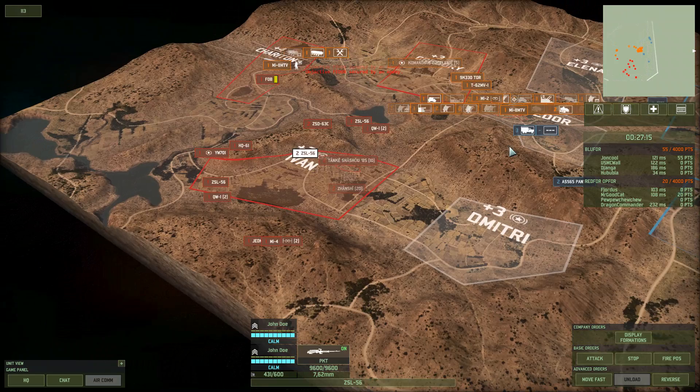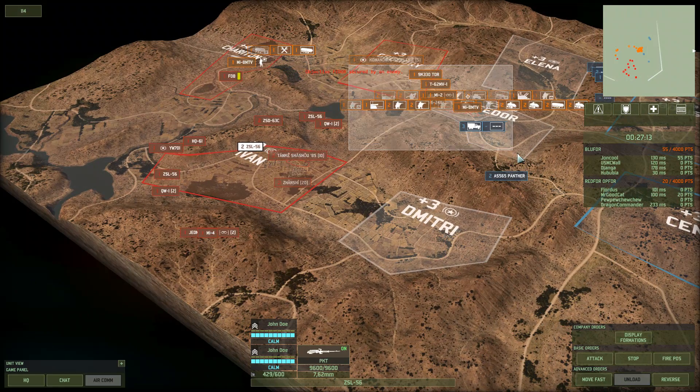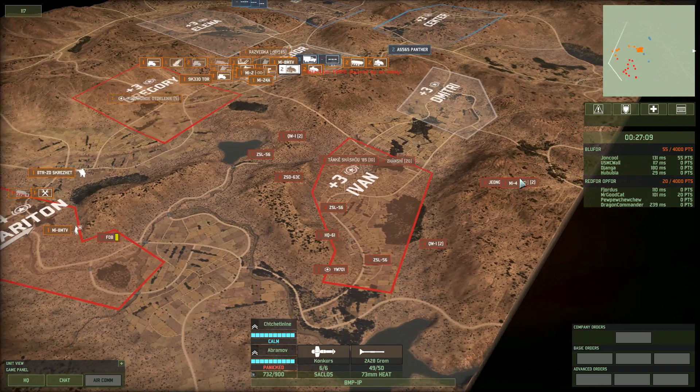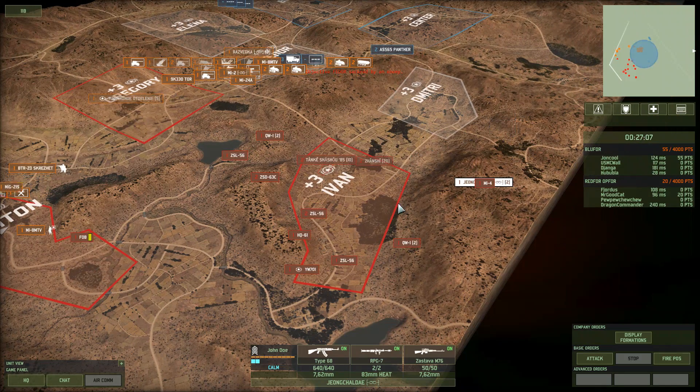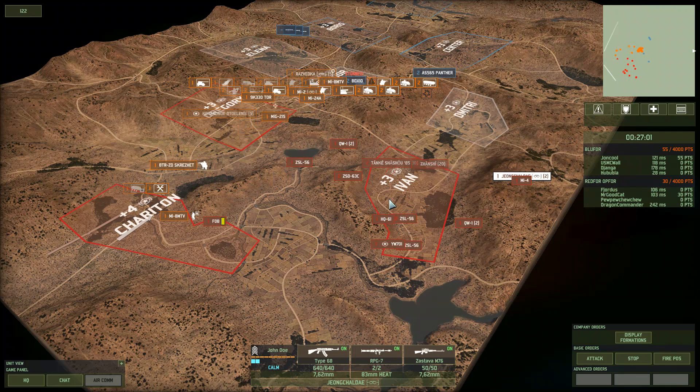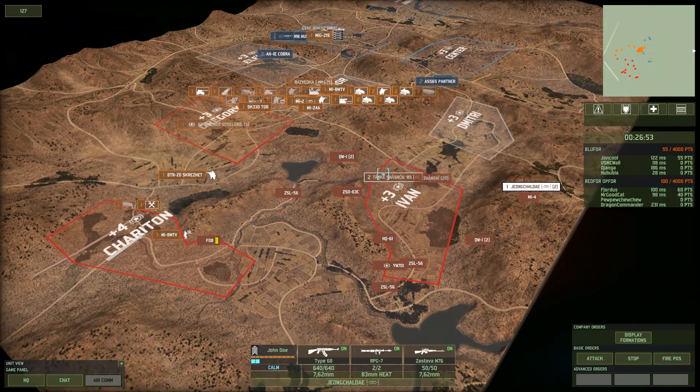We're playing a 4v4 destruction game mode. I don't actually know the map name for this - I'm just not really attentive to the map names. But it's another one of these desert maps, and this one in particular is great simply because it has all these nice little hills, which is just absolutely wonderful for infantry combat - something that this deck is particularly good for.